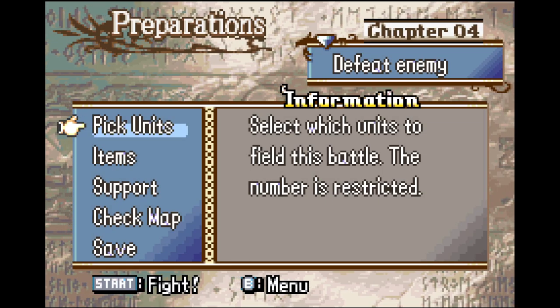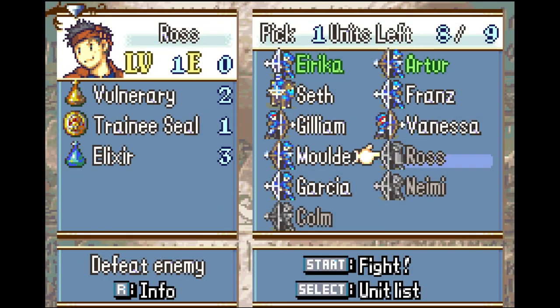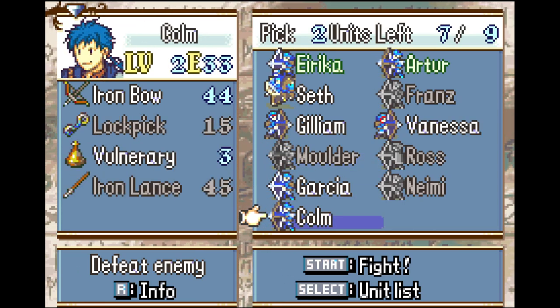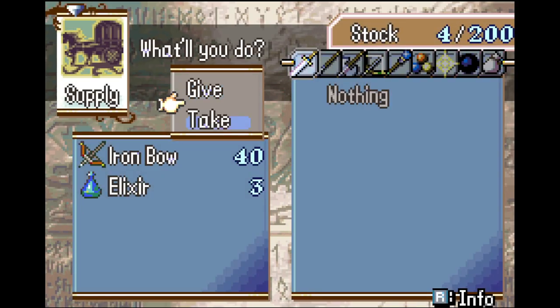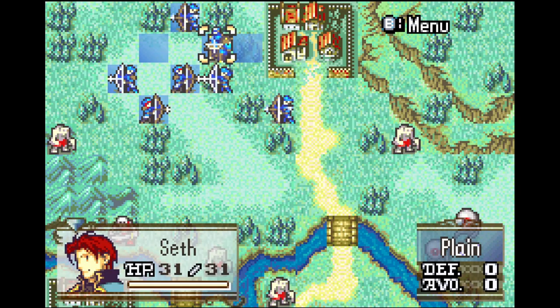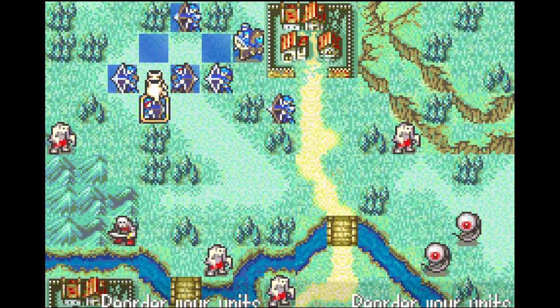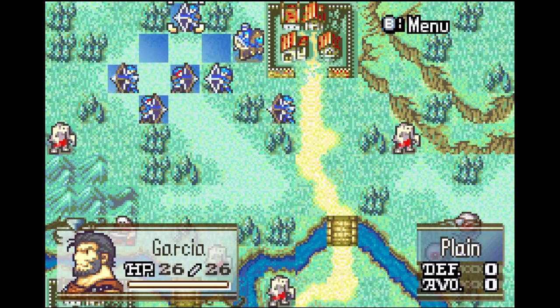This map also provides us with our first introduction to the preps menu. Here we will do the following: we'll undeploy Ross, Franz, and Mulder, as they won't be doing anything on this map, and we'll deploy Colm. We will give Gilliam the Shining Bow from the previous map, and then we're going to move around people's starting positions. We will move Seth to the rightmost deployment slot, Vanessa and Gilliam stay near the bottom, and then Colm is switched with Girl Seer.